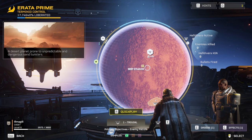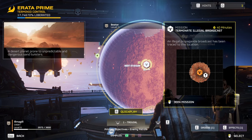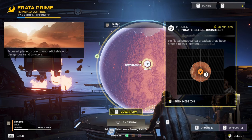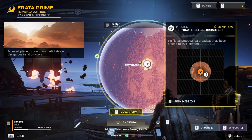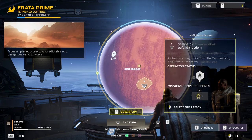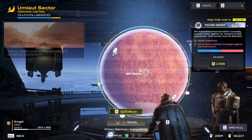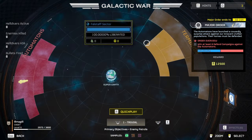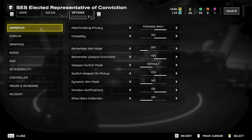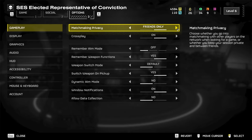Something really important to note is these missions that show a number out of four — that's how many people are currently playing. If I were to join one showing one person, I would be joining their session. It also says 'join mission' if people are already doing it. If you want to do it by yourself, select one with no people. To make your lobby not joinable, open your menu, go to Options, and under Gameplay change matchmaking privacy to Friends Only.